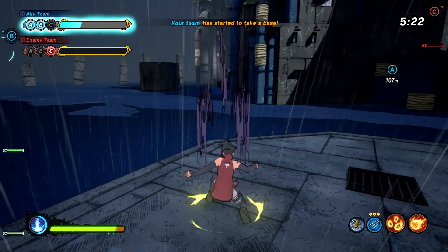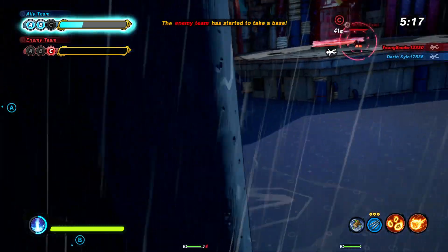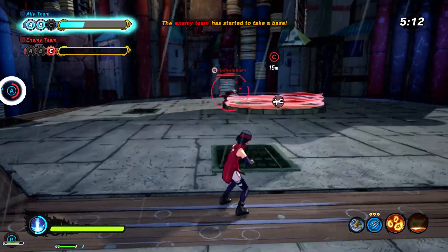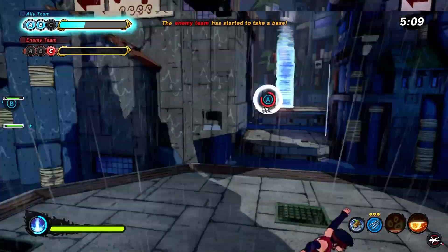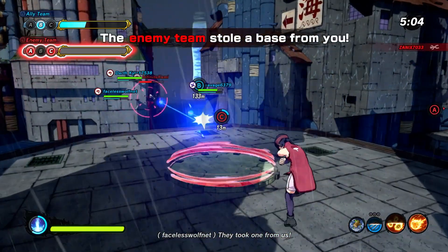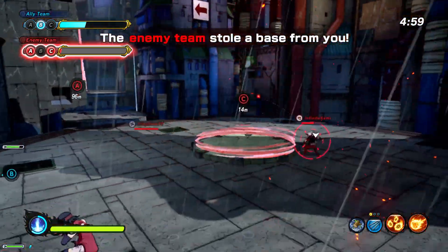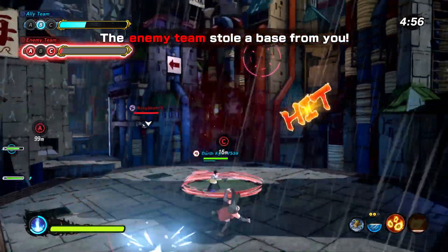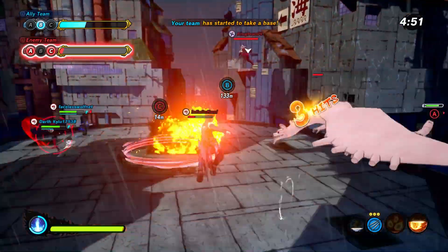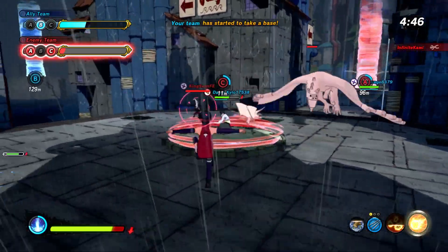We got A down, we got B down, they just captured our C — but it's okay. That was a nice maneuver. They're really going at it. I don't know why I jumped back so far. Hey, y'all trying to have a real ninja battle but instead giving me the old switcheroo. Boom, there we go — this guy's about dead. There we go, beautiful. That's that burn damage.